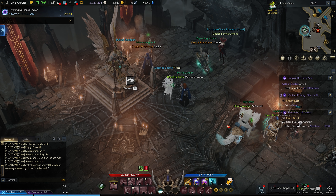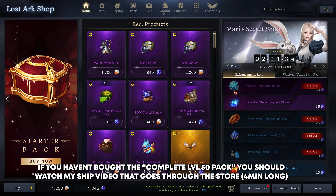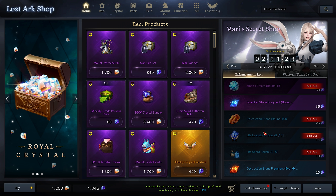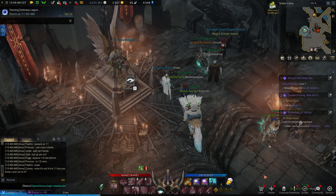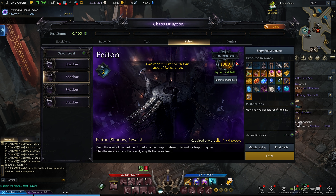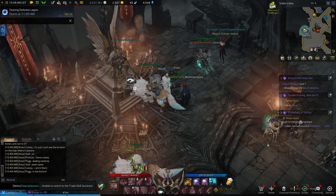If you have a Founders Pack you'll have currencies you can spend at Mari's Secret Shop on tier one and tier two materials. I wouldn't use it too heavily, but if you're stuck — like everything is 1000 item level except one item locking you out of a 1000-requirement chaos dungeon — that's the time to go to the shop and get that last material needed to push yourself up for more materials.